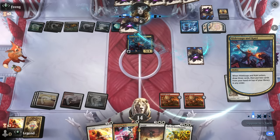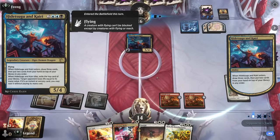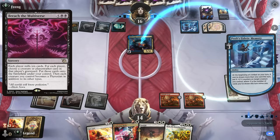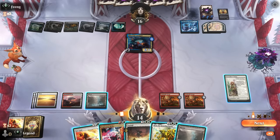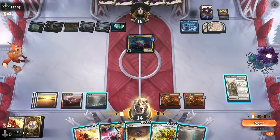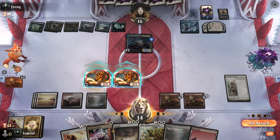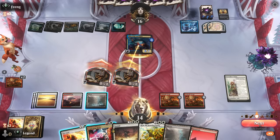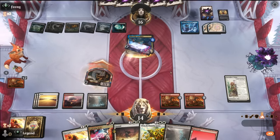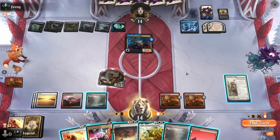Hidatsugu and Kairi will give them quite a few counters with Memory, and they might be able to set up some powerful combos like a Breach the Multiverse that they cast for free. Ideally we exile Hidatsugu with a Sunfall. Our opponent has two mana available to maybe interfere — step one, go to attackers, draw off Talent. We'll let damage happen. If I take eight from Hidatsugu next turn I'm still not dead, so I think we try Sunfall.